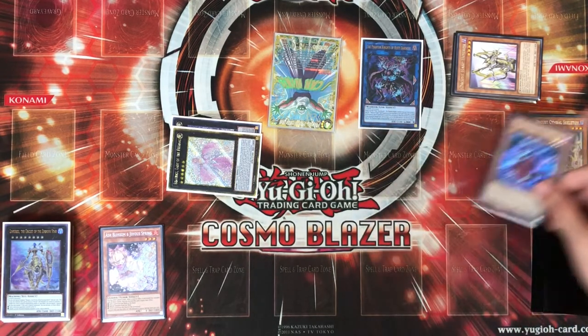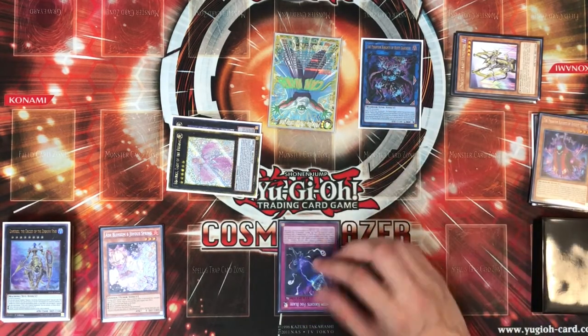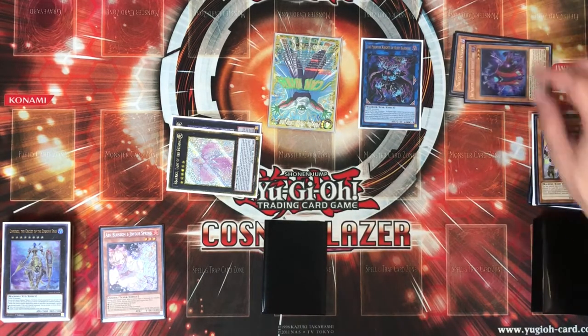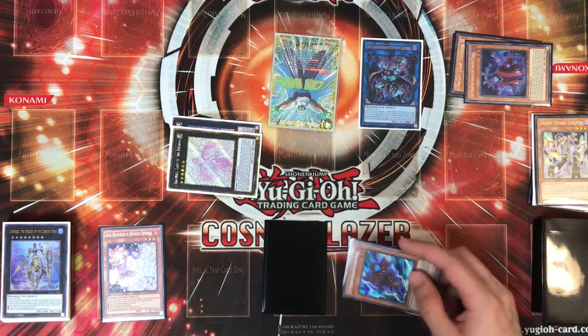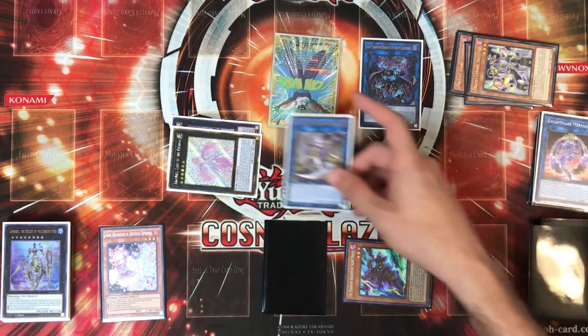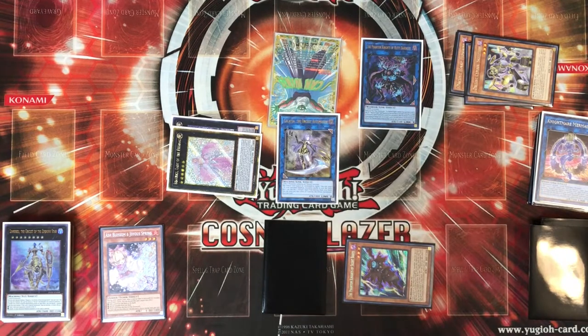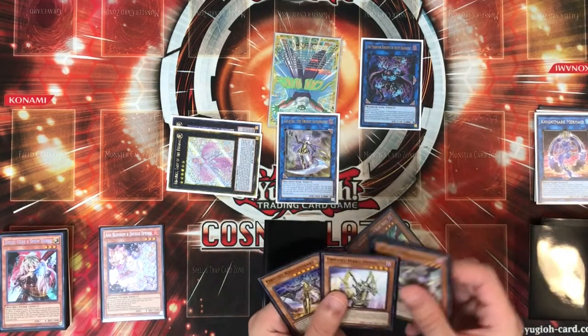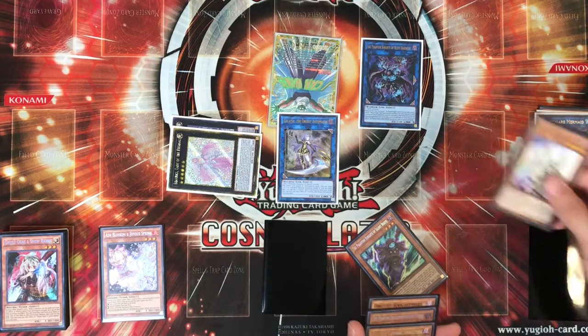Activate Bardiche: send Cloak to set your first Fog Blade from deck. Banish the Cloak to add Phantom Knight Boots to hand. Then banish the Skeleton to special summon Galatea. Activate Galatea, sending either the Harpoor or the Nightmare to shuffle it back to the deck.